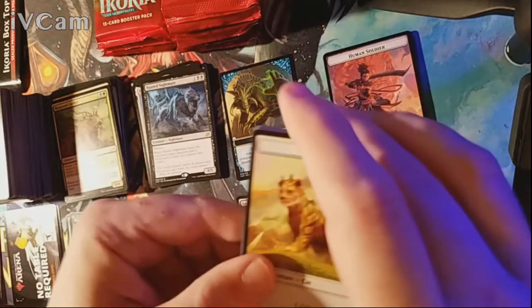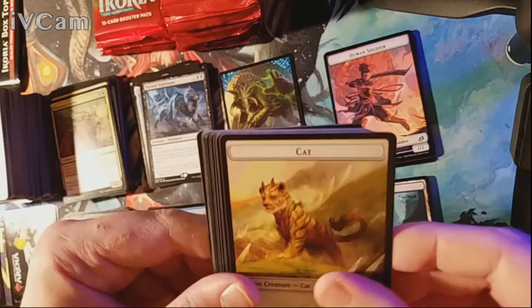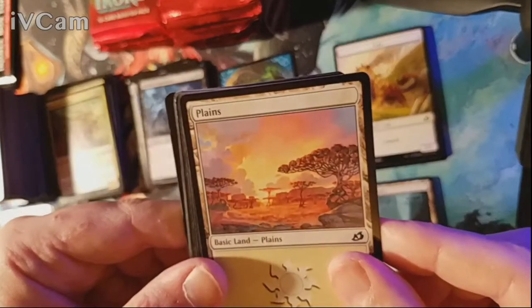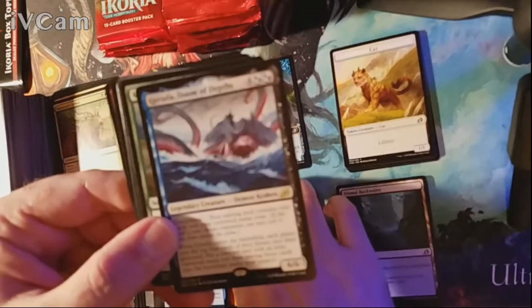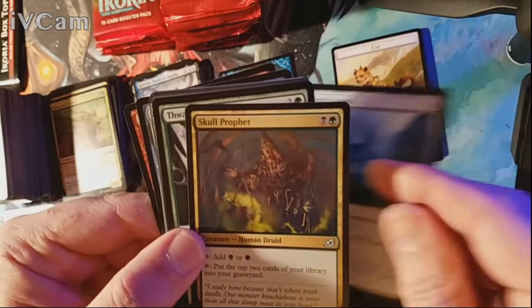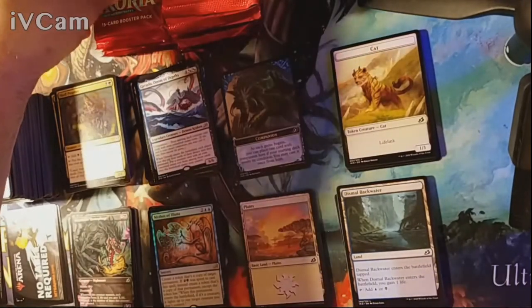Pack nineteen — the cat is back! Plains is our land and for our rare we have a Migration Path plus a Gyruda, Doom of the Depths. Uncommons are Migration Path, Heatria Crystal, and Skull Prophet. As we're getting halfway through, please like the video, subscribe to the channel, and leave comments below on what you like or don't like.